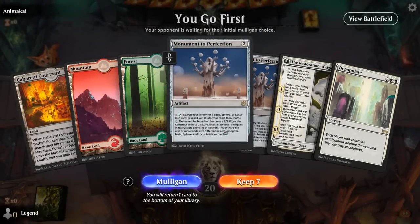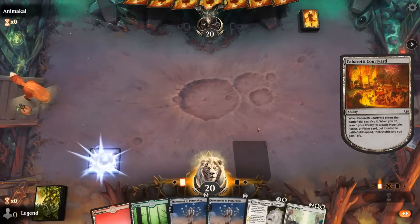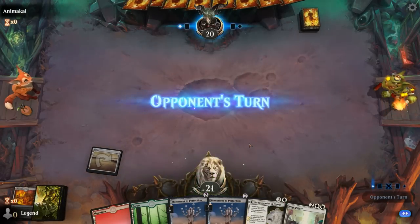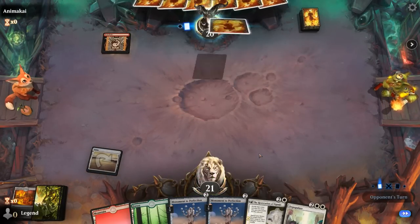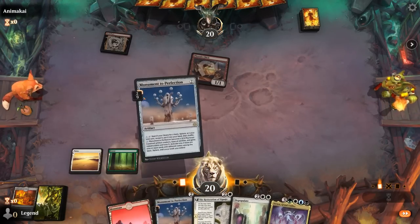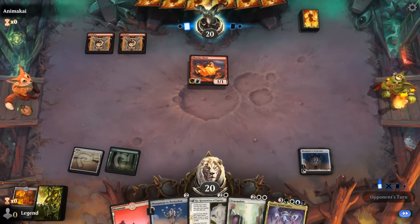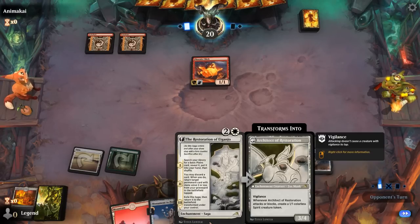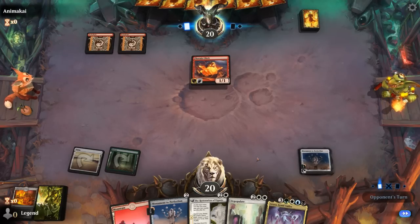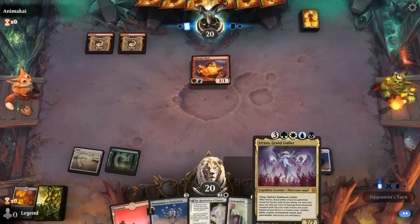Game 2: We're on the play, hand's got potential. Courtyard gets Plains and Restoration gets a second white for Depopulate. We've got Monument so we're ready to play a longer game, and at least with Depopulate we won't fold instantly to a creature aggro deck like Mono Red. Next turn we'll favor Restoration over activating Monument, since a 3/4 later can help stave off attacks. Atraxa was a great curve topper, and if not Monument can find the missing alliance for Atraxa.